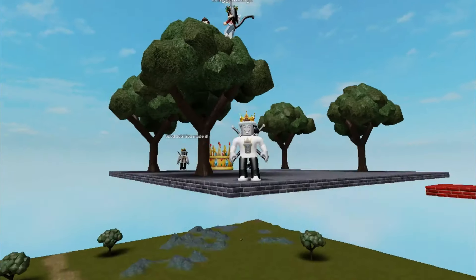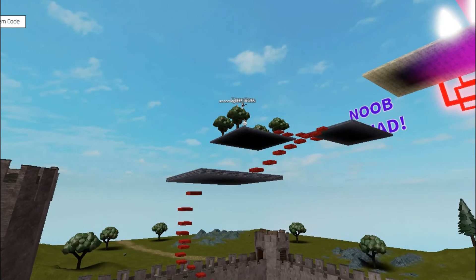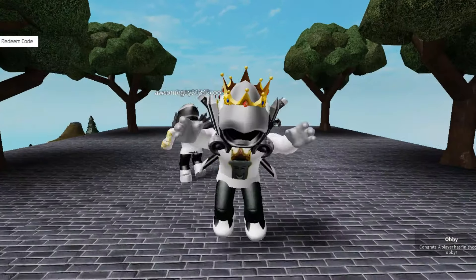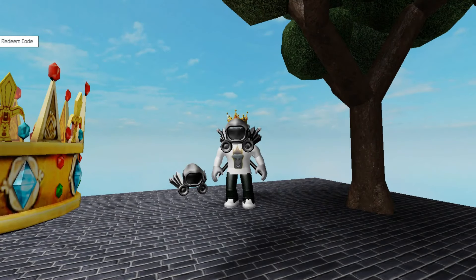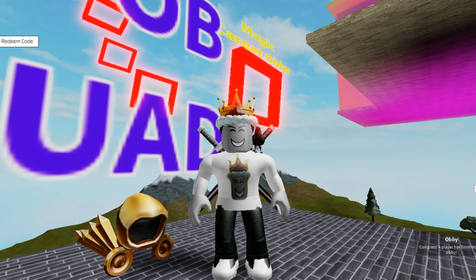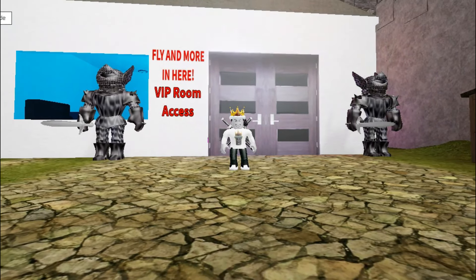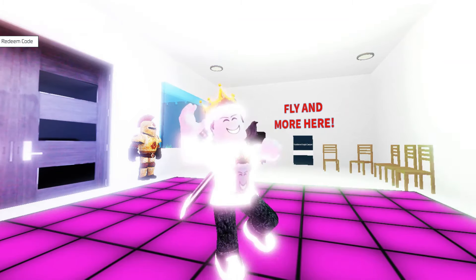One of the cool things about my castle is that it has this really cool obby. I also have these Dominus. You can find them all over the place. This one's at the top of the obby, and this one's in the middle of the obby. This is the VIP room. You can get a magic carpet and all kinds of cool things in it. It's definitely a fun place to hang out.